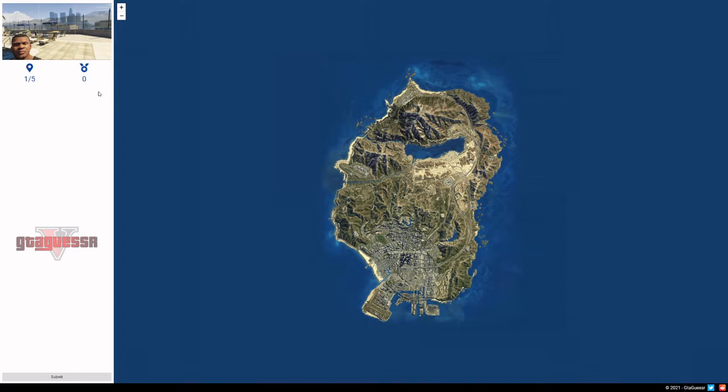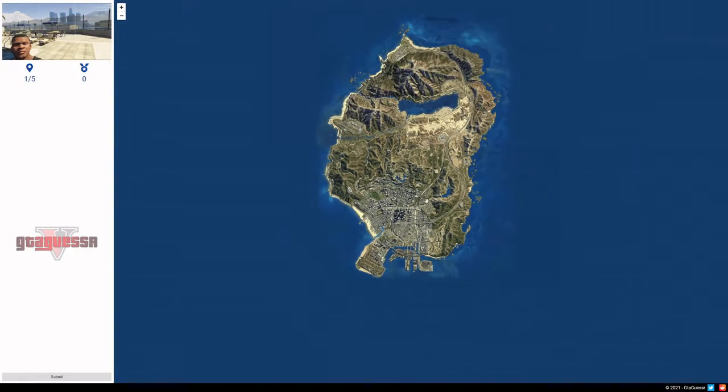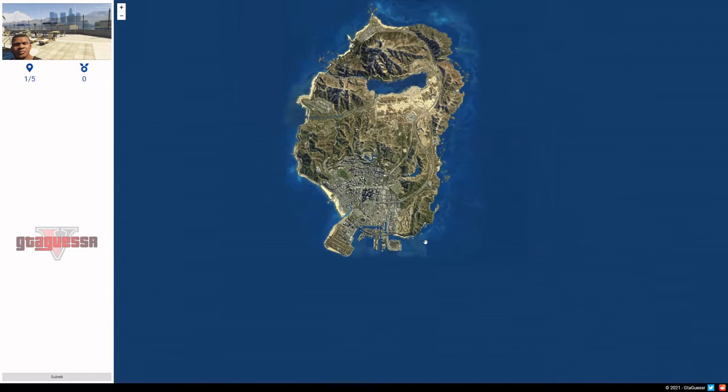So let's begin. I think I am going to do 2 or 3 rounds. The game is basically: you have a picture of Franklin standing somewhere and then you have to guess it on the map. It's kind of like GeoGuessr but different because it's GTA.